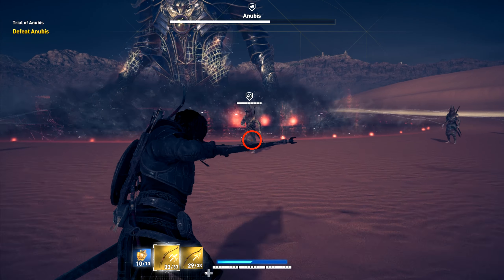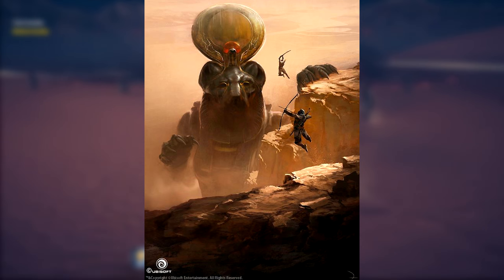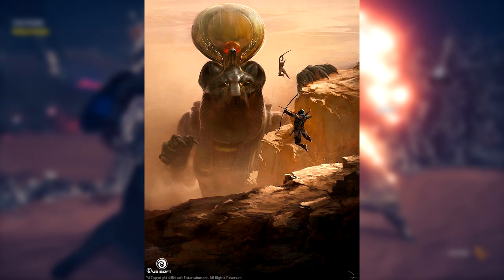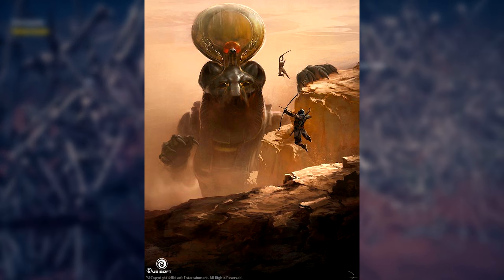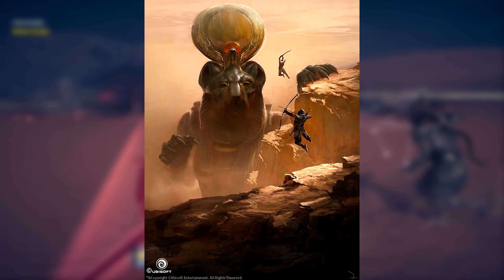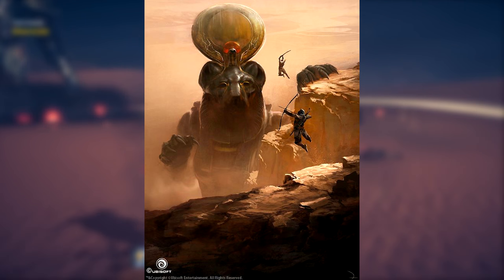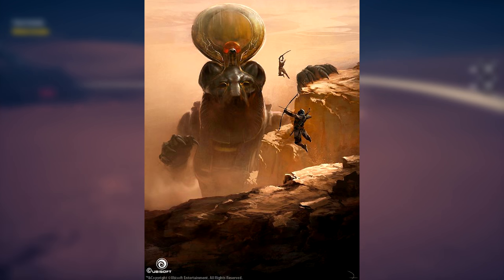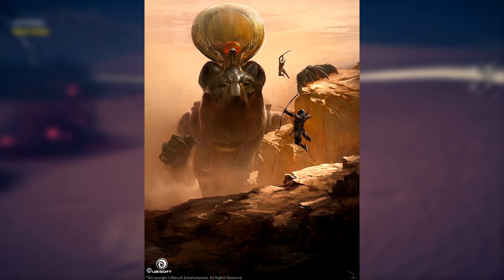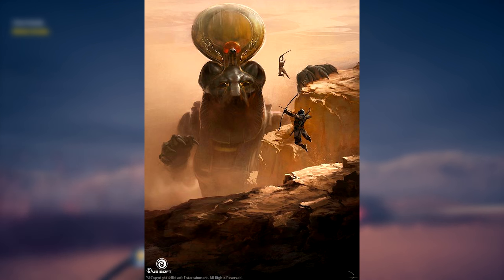The last boss we'll be able to fight in the Trial of the Gods is Sekhmet, the warrior goddess also associated with healing. I reckon this boss is going to be probably the most difficult of the four, considering it's the last one and this god is the warrior goddess — meaning there's going to be a lot of stuff trying to kill us. Possibly the god could periodically heal herself during combat, which would make sense. Her name literally means 'the powerful one,' so she's probably going to be very difficult to defeat. At least I hope so.